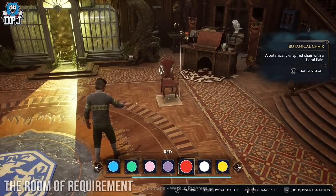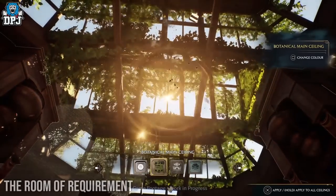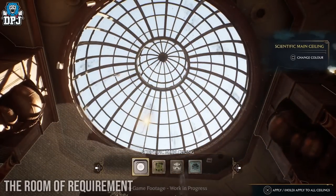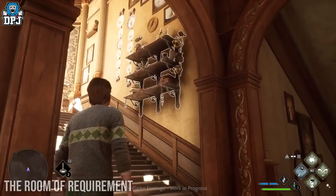You can change the entire ceiling within this area, but it doesn't end there. You can change, add, remove, and edit most objects within this room — furniture, chairs, work benches, wall ornaments, and much more. You can truly make this place your own.